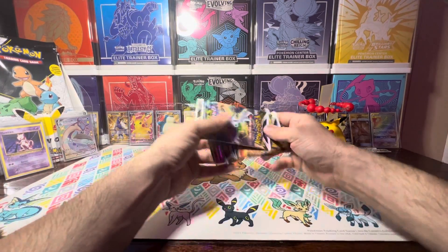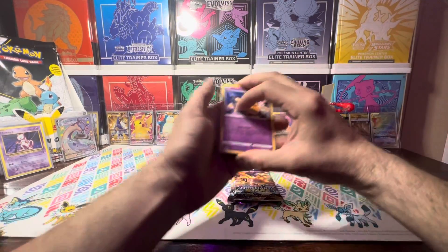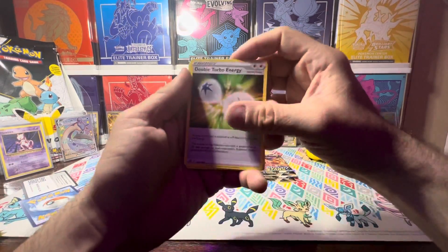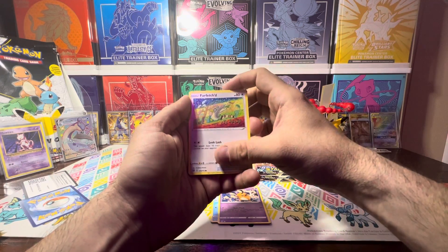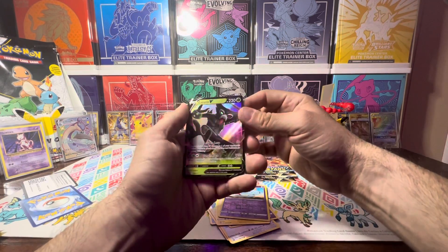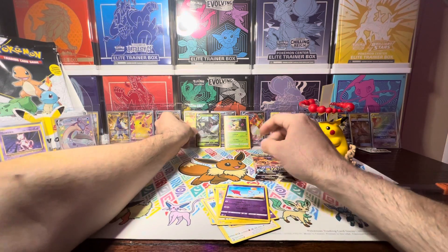Let's go ahead and jump into these packs. Let's start with this Shaman pack. For the luck, let's see what we can get. Brilliant Stars has by far been my luckiest set, so let's see if we can keep that luck going. Code card. We have Double Turbo Energy, Grotl, a Piplup, Dedenne, Farfetch'd — I love that artwork — a Duskull, a Grimer, a Shinx. The reverse is a Chimecho. And for the rare — it's a Rude V! That's a hit. I'll take a hit any day of the week.